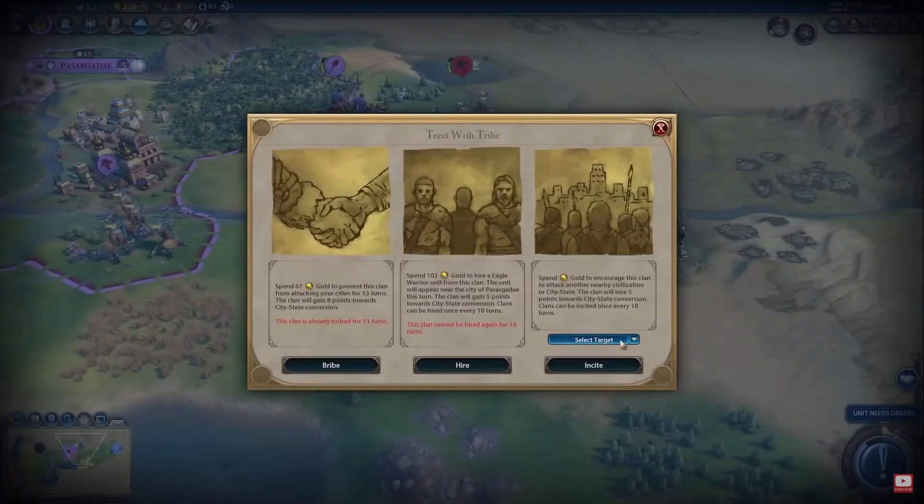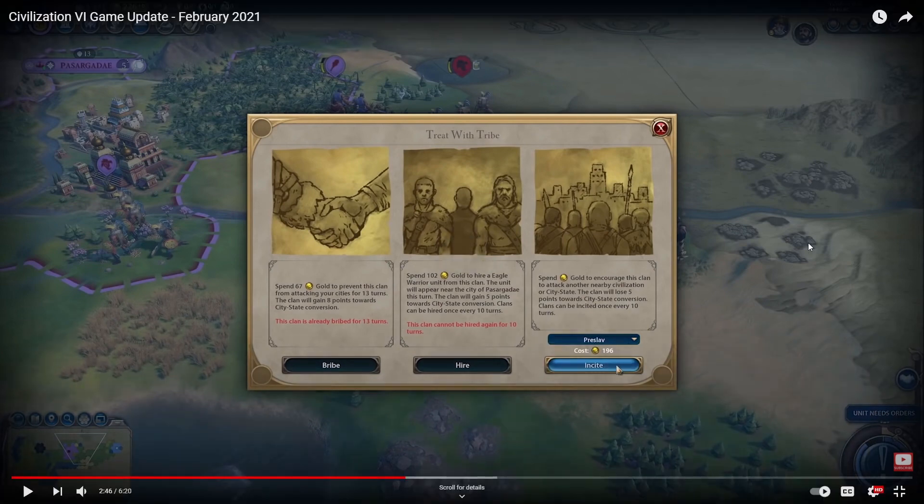You can also spend gold to incite a clan and pay them to attack someone else — that's pretty interesting. So they actually make the barbarians attack another target. It's almost 200 gold, but I think that would be worth it, especially for a lot of people struggling in the early game. When you incite a clan, they lose 5 points toward city-state conversion, which makes sense since you're paying them to remain barbarians. While you deny all culpability.